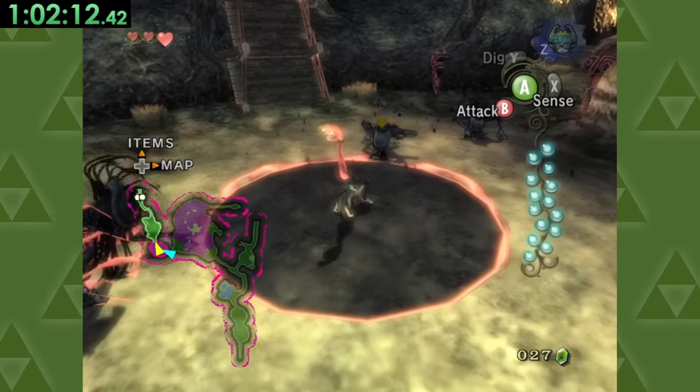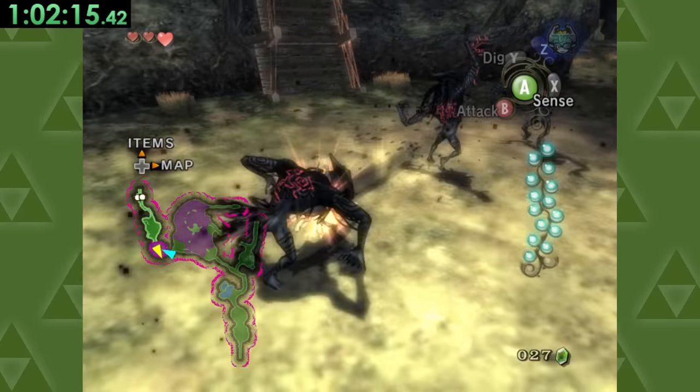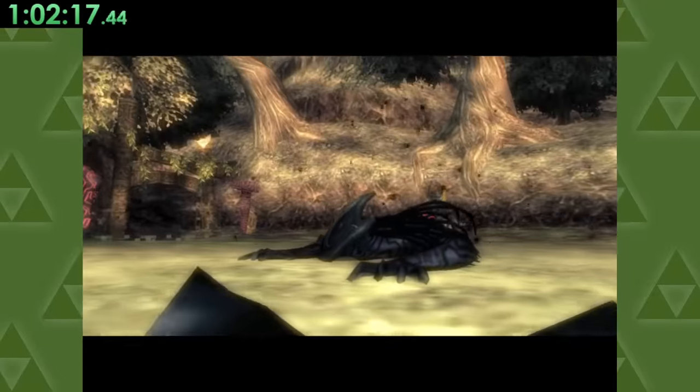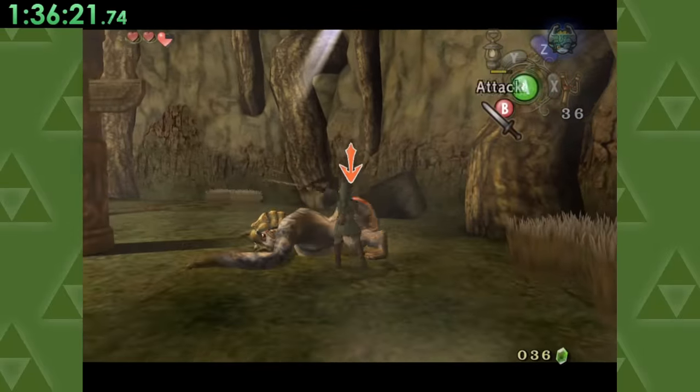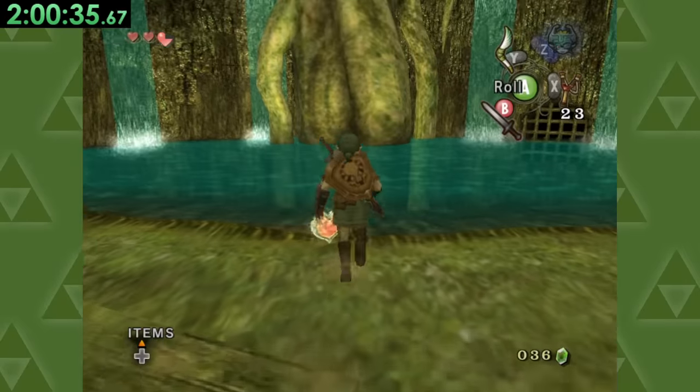Anyways, to get a life in Twilight Princess, we need to progress pretty far through the game, past the entire first dog section, followed by the first dungeon, where we gotta smack this baboon's booty and eventually kill this big baba to get a life.